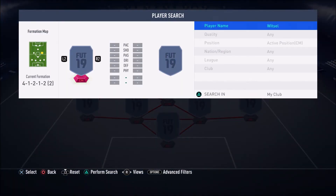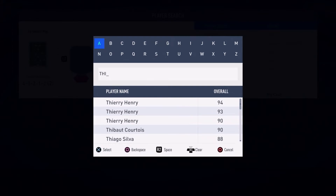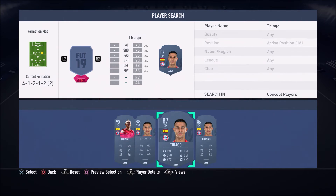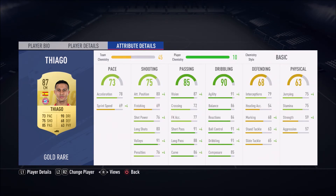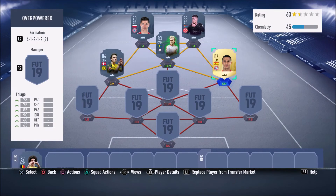In the right center mid position, we have a nice 87-rated Bayern Munich card — Thiago, the five-star skiller man himself. A very beastly card, and he's actually pretty decent at defending for a more attacking-focused player: 68 defending, which isn't too bad. His attacking stats are amazing: 90 dribbling, five-star skill moves, four-star weak foot, and decent finishing. He really links up play, which is why I love using him. I actually use this guy in my team and I really like the feel of him.